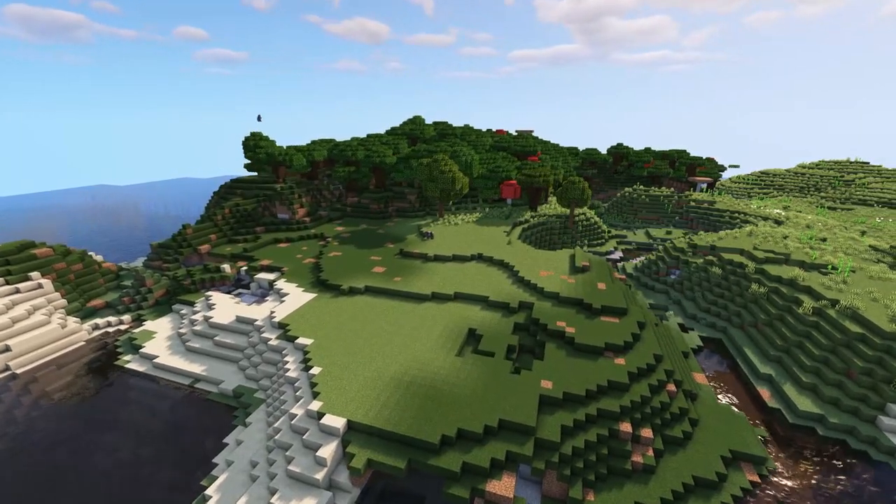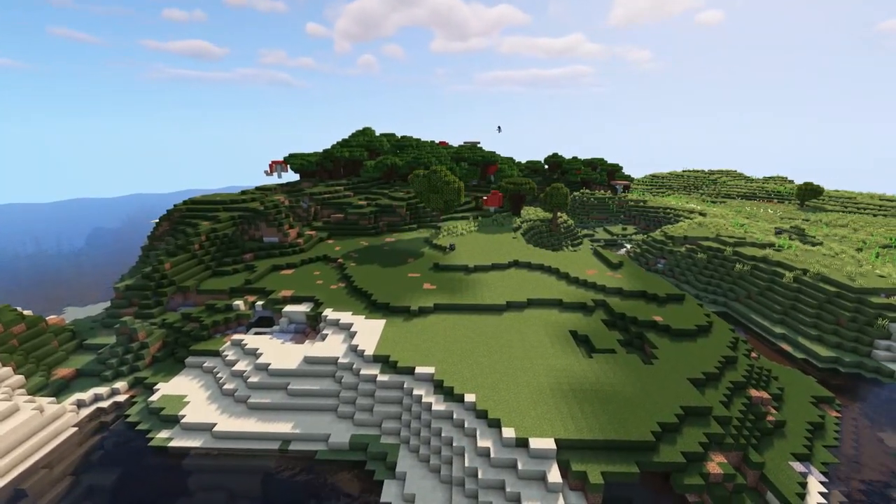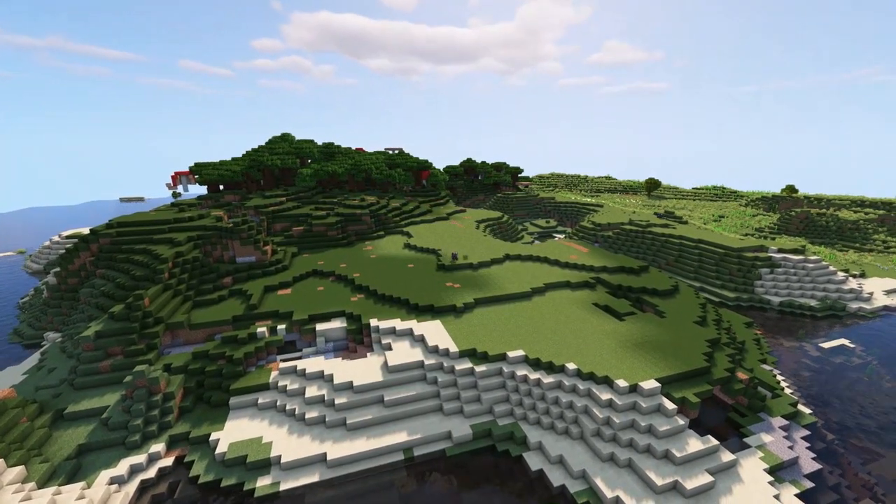As always, the first thing I do is completely clear the area. This includes things like grass and flowers, that way it leaves us with a nice clean canvas to work from and just makes building a little bit easier.